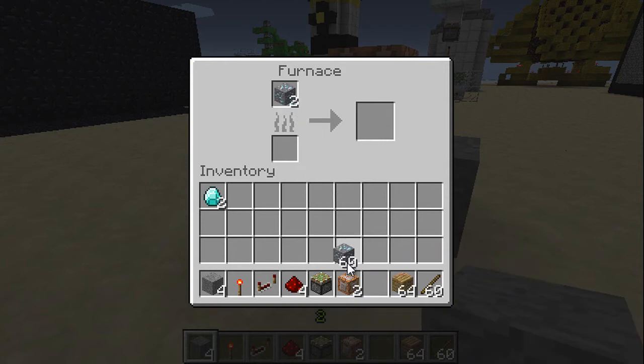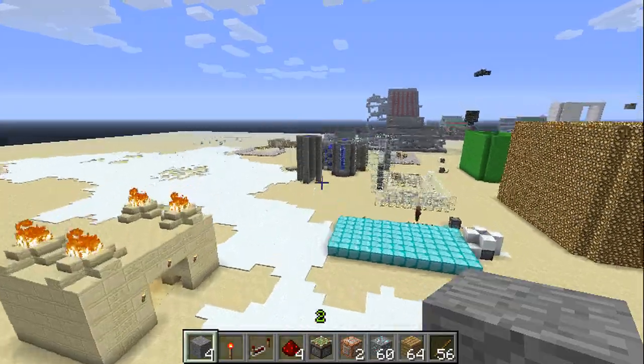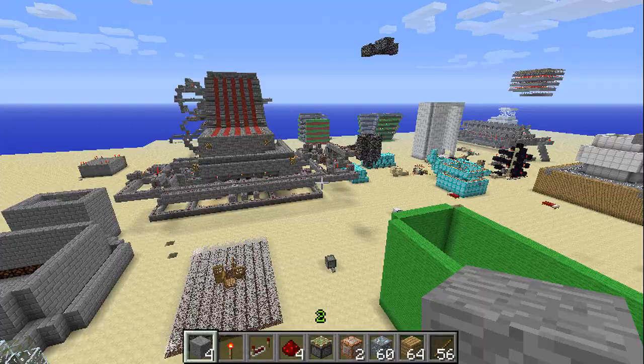Let's go ahead and do one more test. We're going to put in 2 more diamonds and get 4 more fuel items out, because that's the exact number you need to cook 2 diamonds. And let's fly way over here and just let it do its thing.